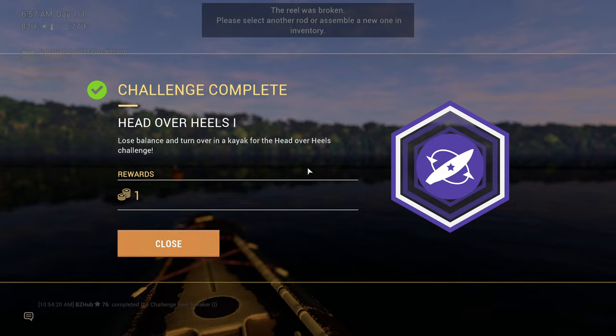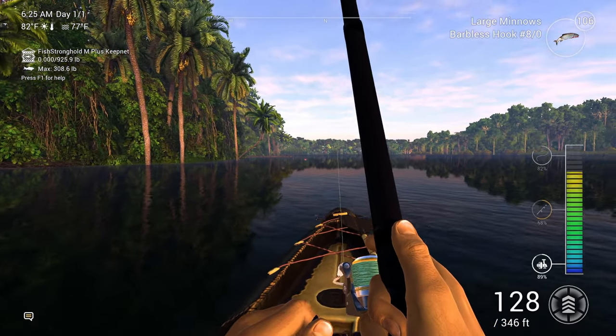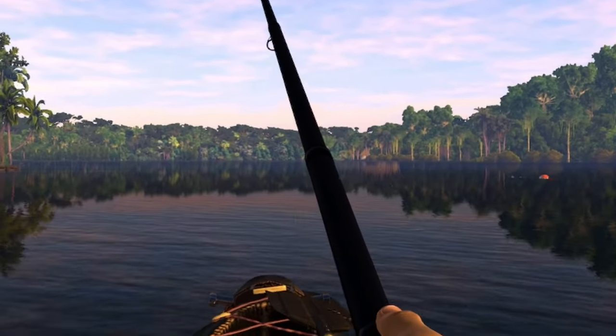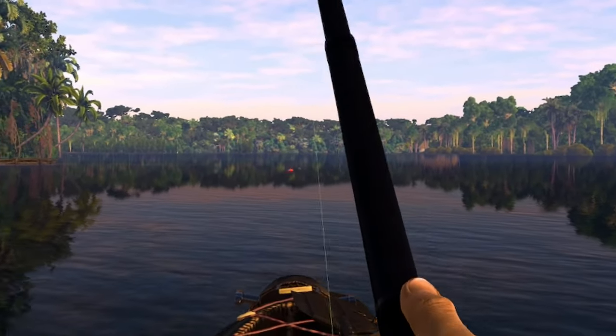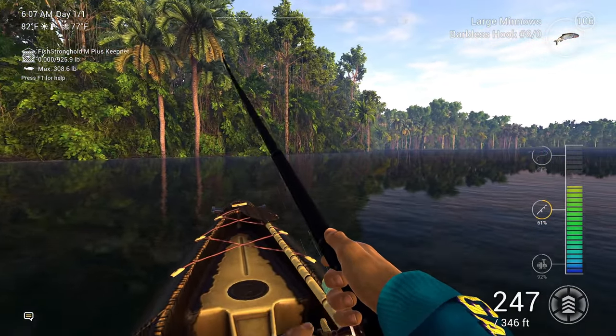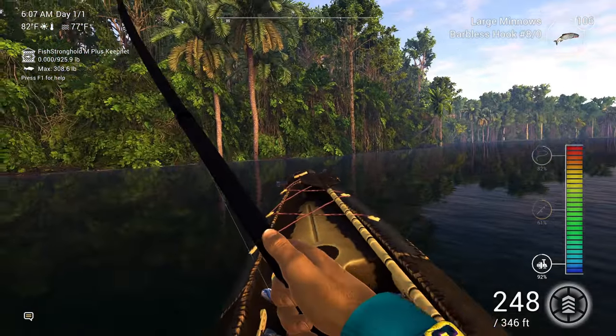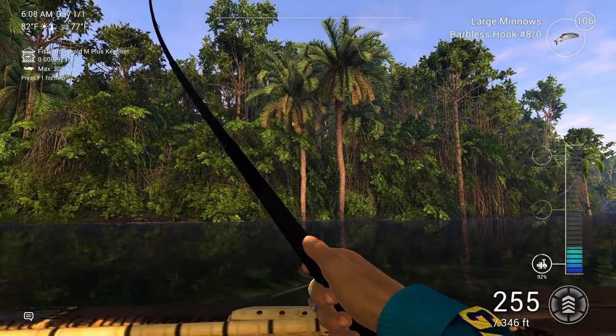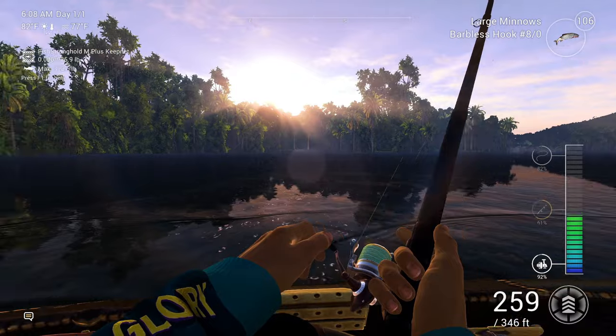I tallied this failure to two different factors. First, the perch didn't necessarily travel in a straight line — it would go from side to side in the channels of the river, which made catching up to it in the kayak very difficult. Fishing Planet also had a very difficult time figuring out how the kayak and rod should move while fighting this perch. There was even a moment where we did this half barrel roll and got stuck facing the opposite direction, and pulling up the rod at that point had the opposite effect — it would move the rod towards the fish, letting down the tension. It was the weirdest thing.